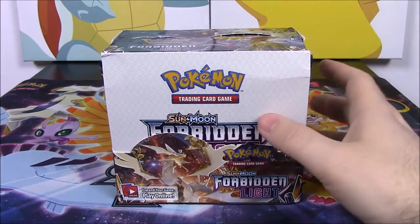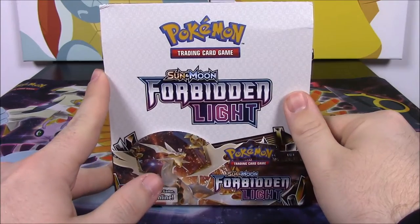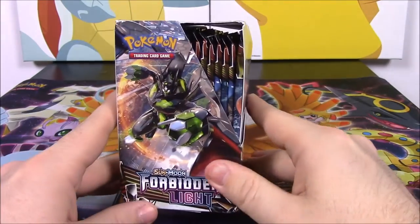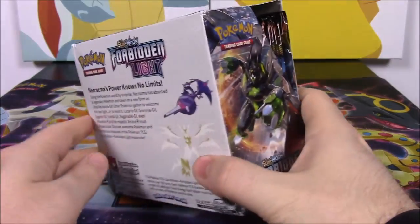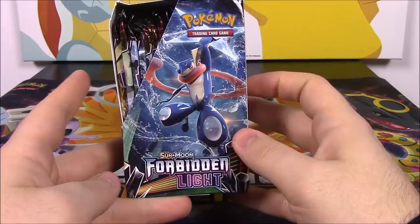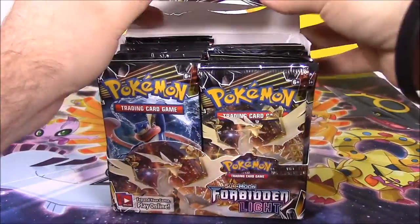What's up guys, Elfsnarcho here. Today we're opening a new booster box of Pokemon cards. We have Pokemon Sun and Moon Forbidden Light here. Of course this is the booster box — we've got 36 packs to open up here. So just so you can see some of the artwork on the box, some of the new and different Pokemon we're going to be possibly getting and looking at today, of course with GX forms and everything. So let's go ahead and open this.